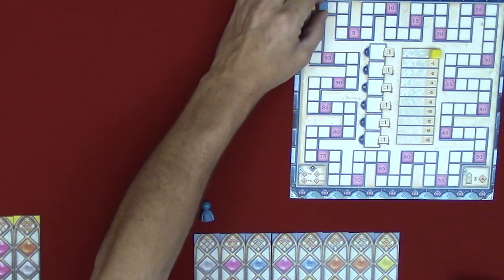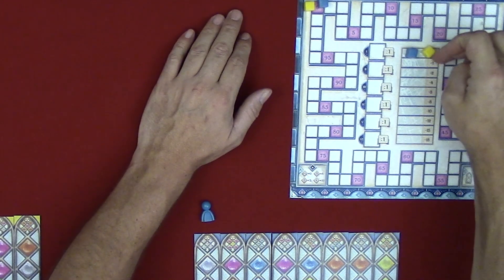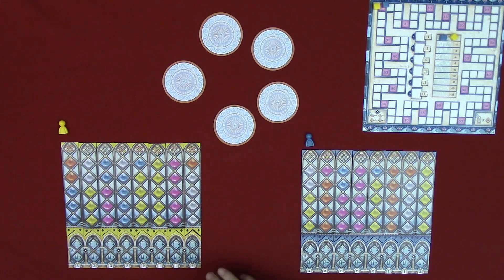Go up to the scoreboard and place one score marker on zero and another on the top space of the broken glass track. Return any unused player pieces to the box — they will not be used. Next, take a number of factory tiles and place them in a circle in the center of the table. That number depends on the player count.